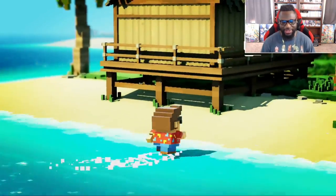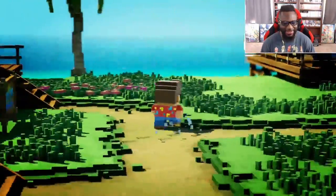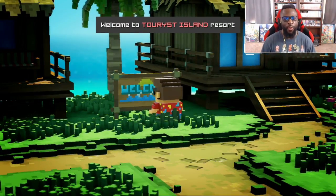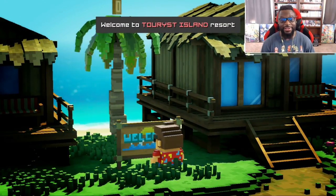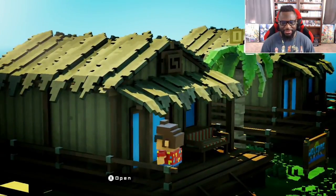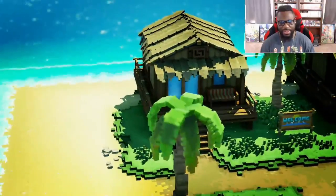It looks like we're supposed to just explore around. This game has a very adorable and clean look — kind of has that blur, a little bit like Legend of Zelda maybe. There's a sign: Welcome to the Tourist Island Resort. We can go inside — and there's a coin up here. Definitely jumping up here like Mario — let's get it. Now we know what we need to do.